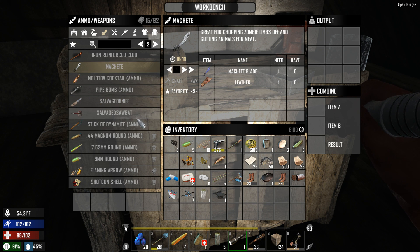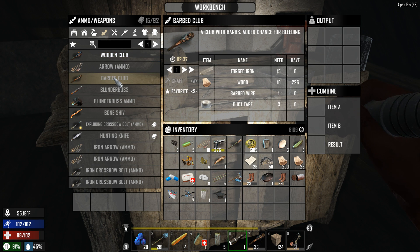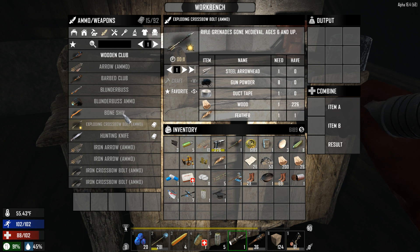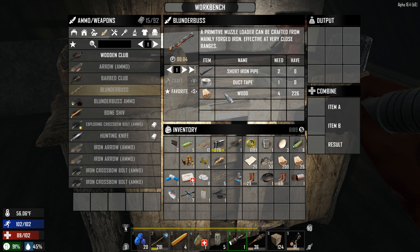Anyways, that was a little bit of a jab at Spherey — love the guy. We can make ourselves a better barb club, I guess. What else can we make? I wish I could make a shiv so at least I can get some weapons and stuff. We can make a blunder-buss and maybe some ammo if we found some more gunpowder.